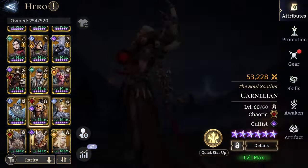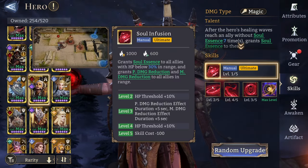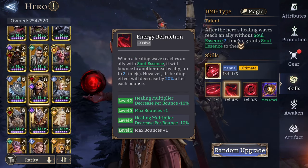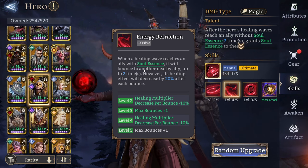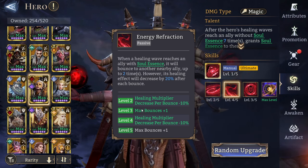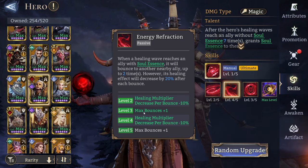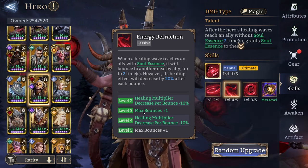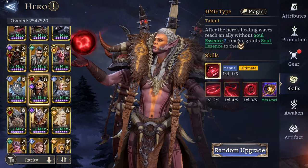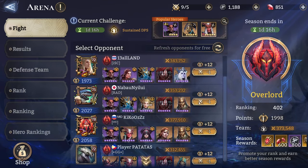In terms of skill-ups we were pretty unlucky — we didn't get anything into her ultimate, but we did get energy refraction up to level four. Level three was the most important for me if I couldn't get it to level five, because that increases the bounce. The more bounces there are, the more chance you can get the unyielding state up as much as possible. Without further ado, let's head in.